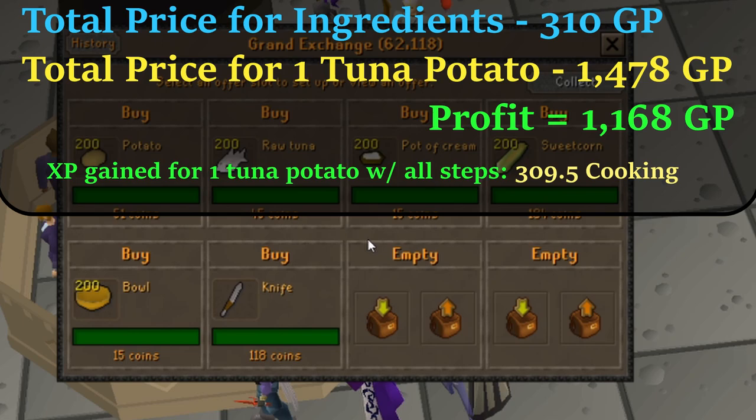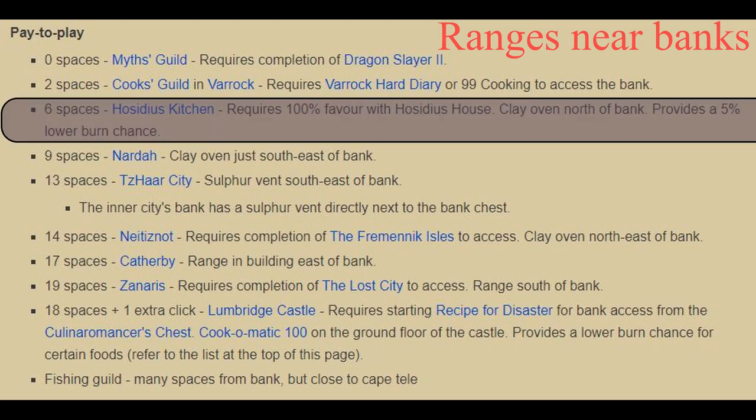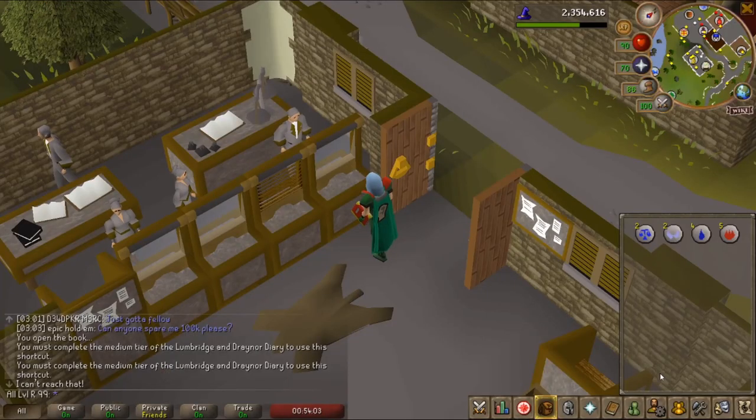The total price, as you can see up there, is 310 for all the ingredients. You make about 1168 profit through the potatoes. For ranges, in order to do the baked potatoes, I picked the Hosidius kitchen — just pause the screen and choose your best one.